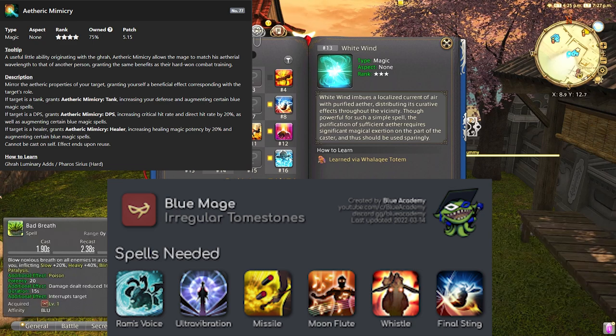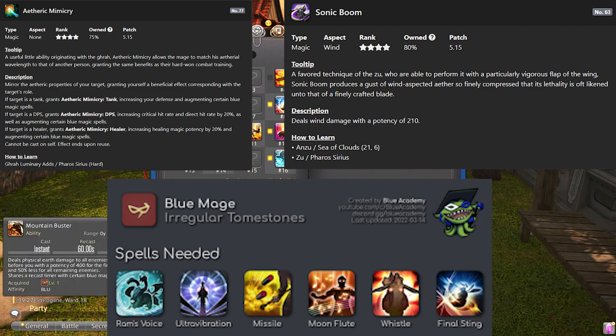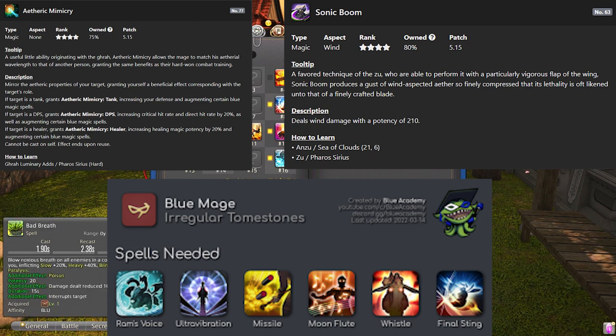You also need some sort of attack spell for the final boss. Sonic Boom is easy to get in the open world and will work fine for beginners. You'll also want White Wind, which you get by learning 10 spells through leveling Blue Mage — it's a pretty strong heal for the entire party.